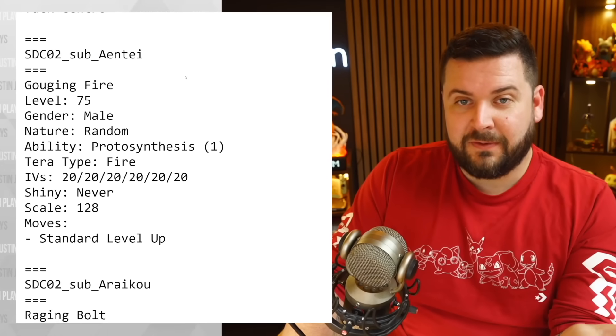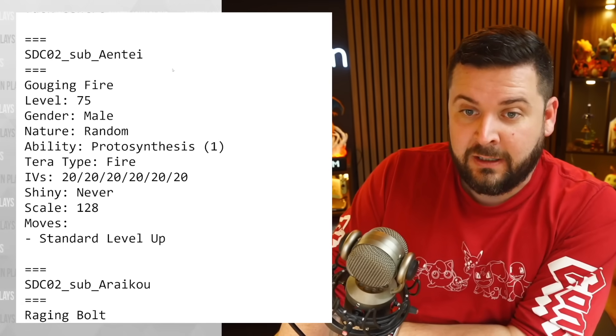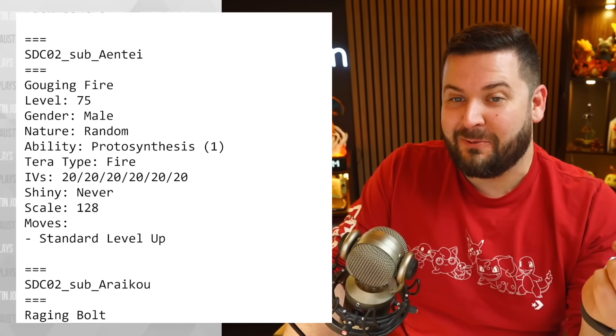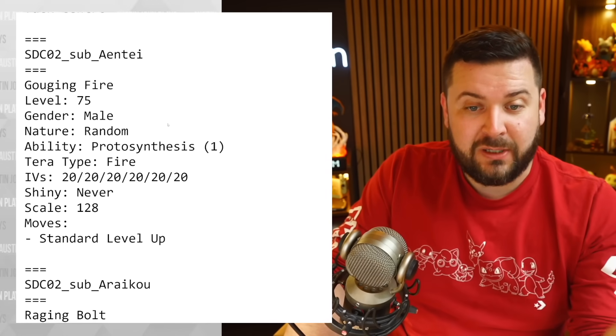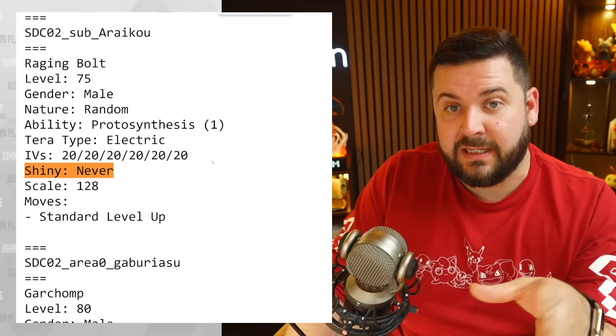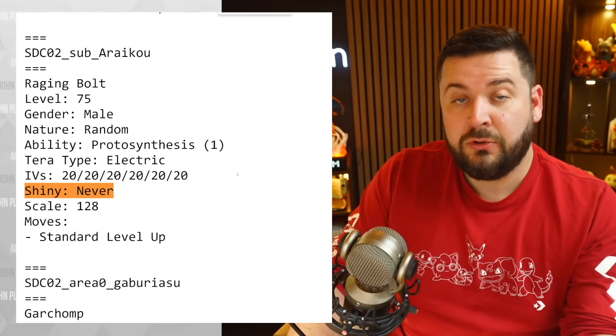Starting off, thank you Matt the data miner who found out all this information — it's been out for less than an hour. So, Sub-Ente, which is going to be Gouging Fire, is a level 75 encounter and it cannot be shiny. It also has fixed IVs of 20 in everything. Sub-Raiku, who is Raging Bolt, is also shiny never, also with 20 IVs across the board. Just for the record, I'm saying that static encounters of these Pokémon are shiny locked — if they appear anywhere else, those ones are not shiny locked.